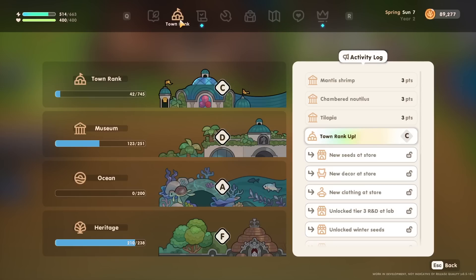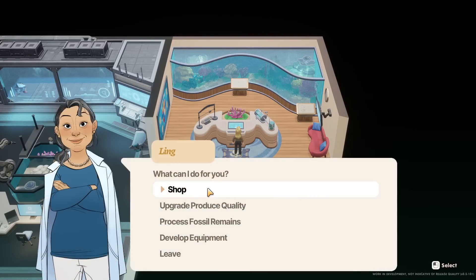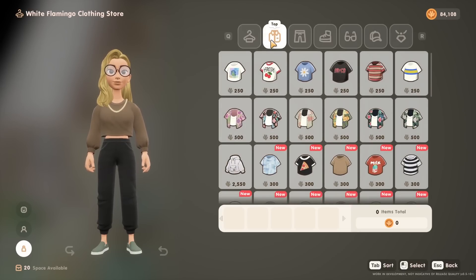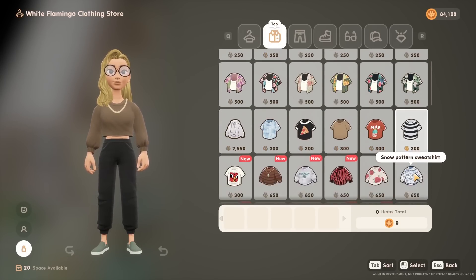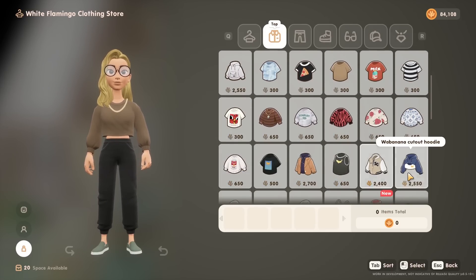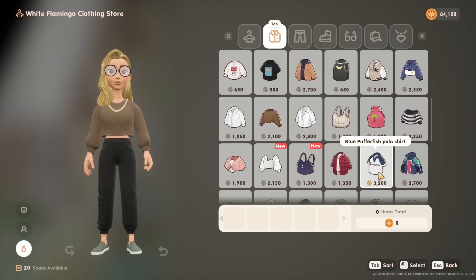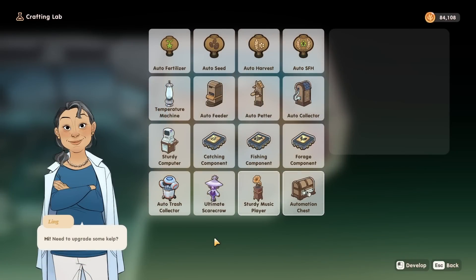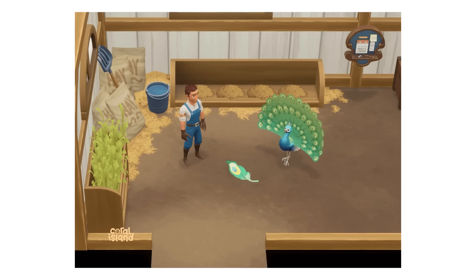I'm actually going to recommend that you focus on your town rank to prepare for the next update. There are lots of new features that will be locked behind achieving a certain rank, along with existing features that will now be responsive to the town rank which previously weren't. For example, the entire selection of clothing won't be available at an F rank anymore — you will instead unlock new styles as you rank up. If you're sitting around a C rank, you should be able to unlock most of the new features, including the lab upgrades, the fruit trees, peafowls, and more.